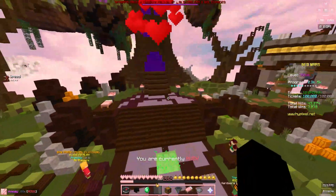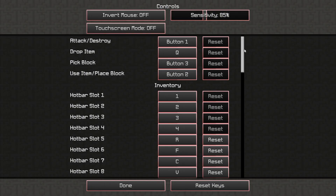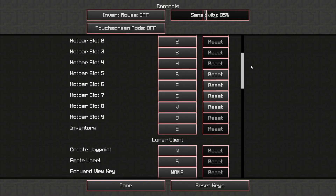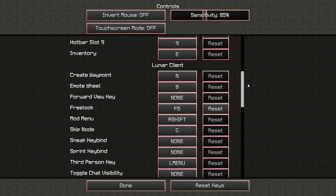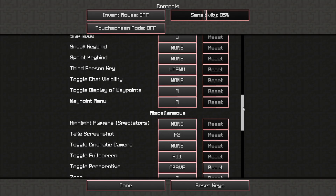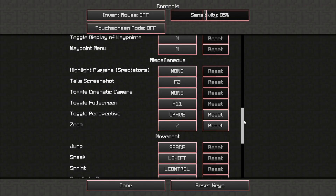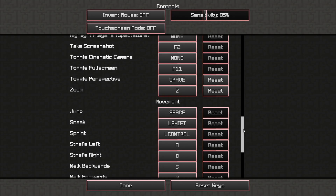I'm going to be moving on to my Minecraft settings now. My FOV is 90, and here are my controls. 85 sensitivity. I'm just going to scroll through these as well so you can see. Also, the grave key for perspective is just the tilde — it's right beside number one on the keyboard. I know that can be a bit confusing.